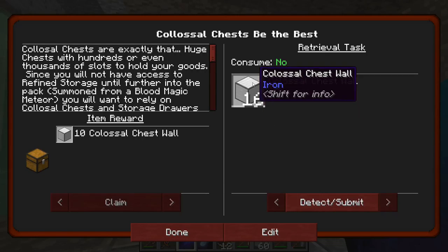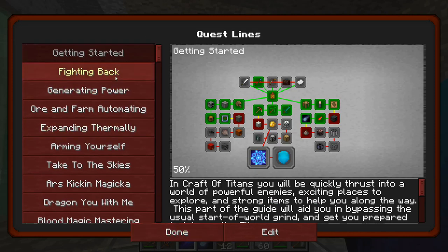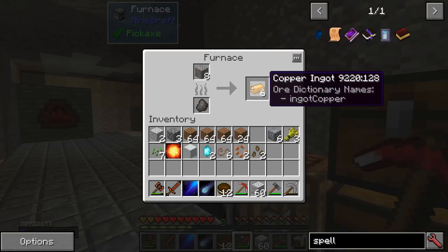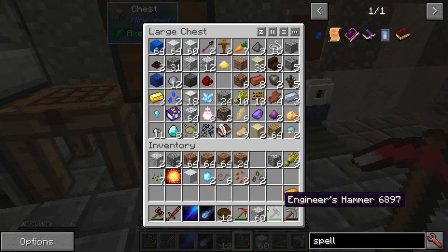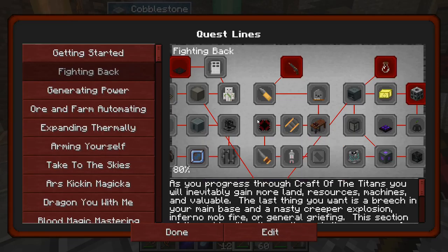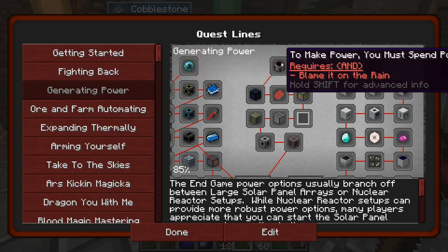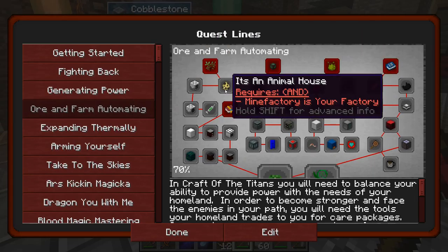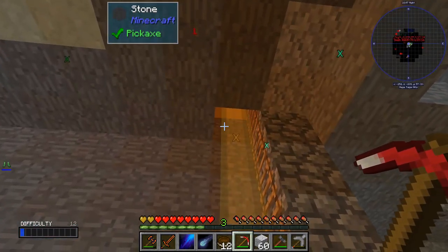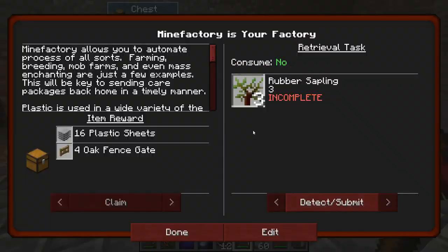Let's see what quests we can do right now. Colossal chest wall iron — I don't think that's us right now. Solid fuel — I think we're able to do that. I think we need like 32 iron. It looks like we're gonna have to fight some bosses later on. I don't want to go out there right now — the bosses are already hard to fight.